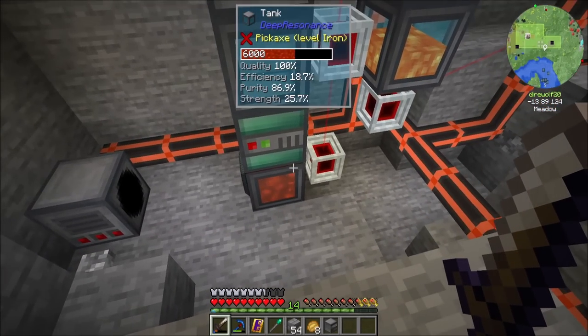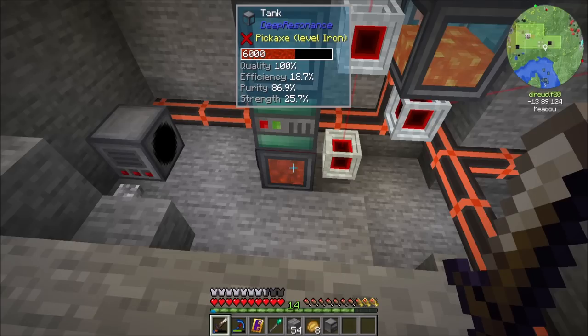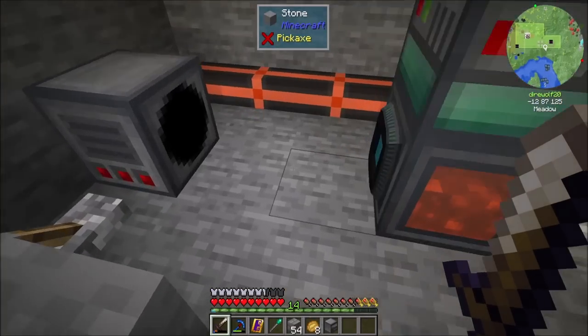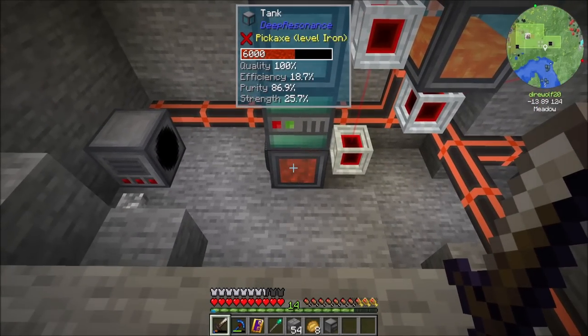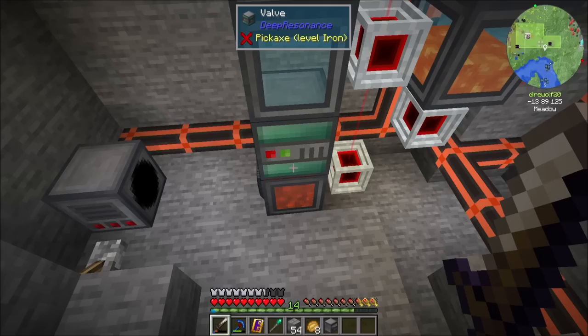I started working on Deep Resonance and we've got ourselves to a point now where we have a relatively okay-ish liquid crystal. You have to spend a lot of resources to purify and make it better. We've got it at a decent point now — there's a little bit of efficiency involved, which determines the RF per tick that we'll get, and a decent amount of strength, which determines the total amount of RF we'll be able to get out of the crystal. The purity is not great but not terrible. I just don't feel like throwing more diamonds at it — diamonds is kind of the way to bump up the purity, and we've bumped it up as far as we can without spending a lot more resources.